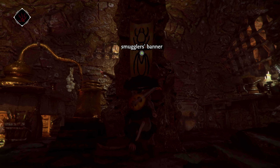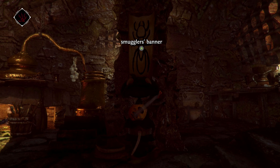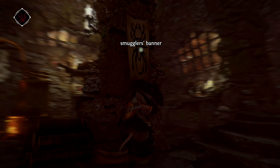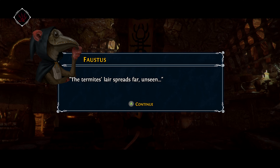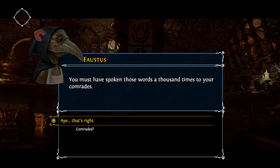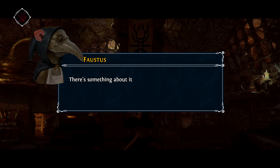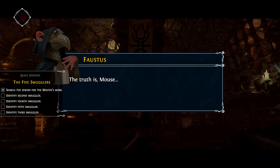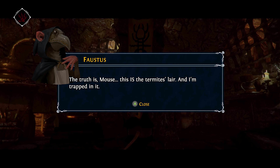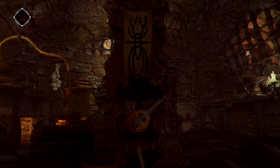Starting out in Faustus's lab. There's something on the wall - looks like an ant. Hello Faustus, I did not know you had the smugglers' banner down here. It says 'the termites' lair spreads far unseen.' You must have spoken those words a thousand times to your comrades - your fellow smugglers. But Faustus says: 'The truth is, mouse, this is the termites' lair and I'm trapped in it.'